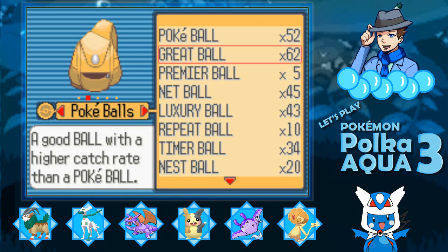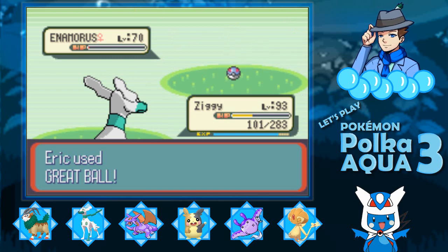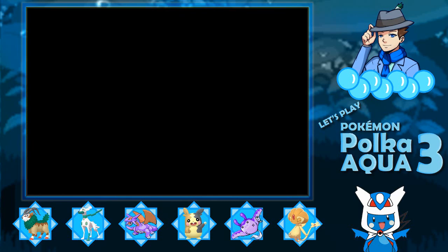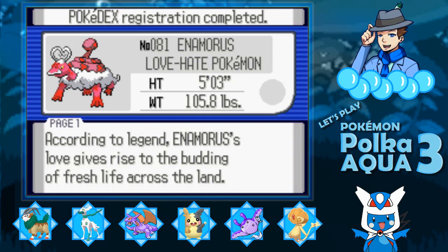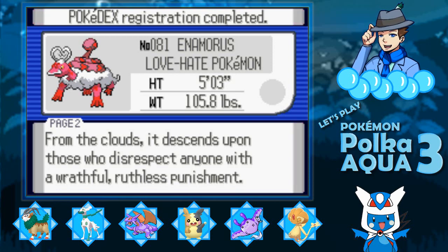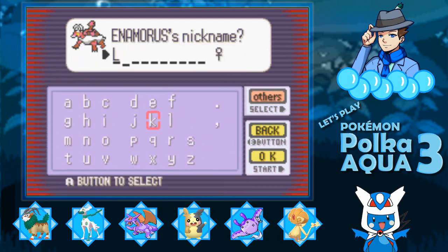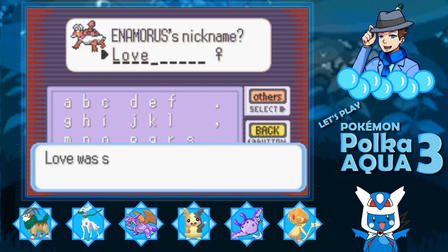Let's use a Grape Ball. Come on, Enamorous. You're at one HP. Let's go! So with that, we got ourselves Enamorous. According to legend, Enamorous's love gives rise to the budding of fresh life across the land. From the clouds, it descends upon those who disrespect anyone with wrathful, ruthless punishment. The love-hate Pokemon, Enamorous. I'm going to call you Love — weird name for you, but okay.